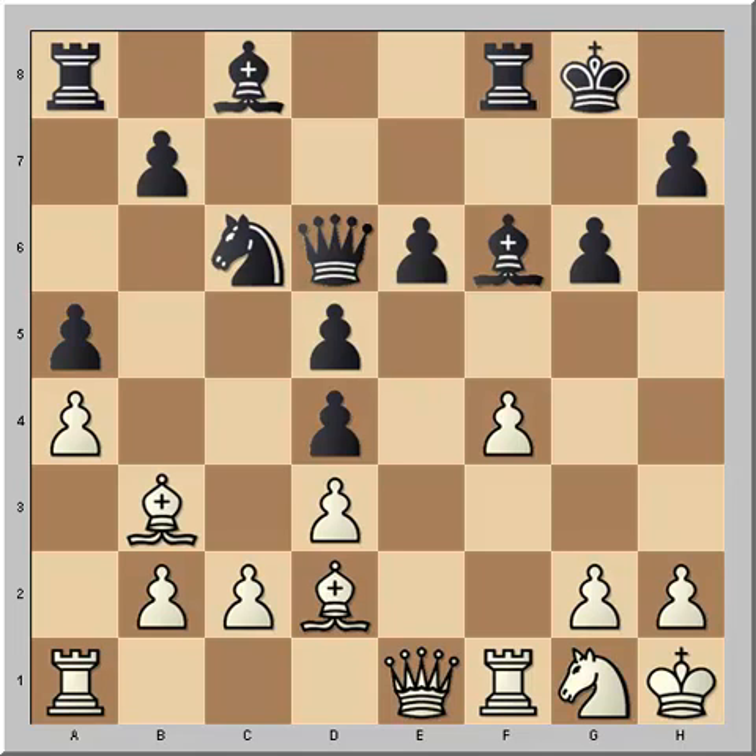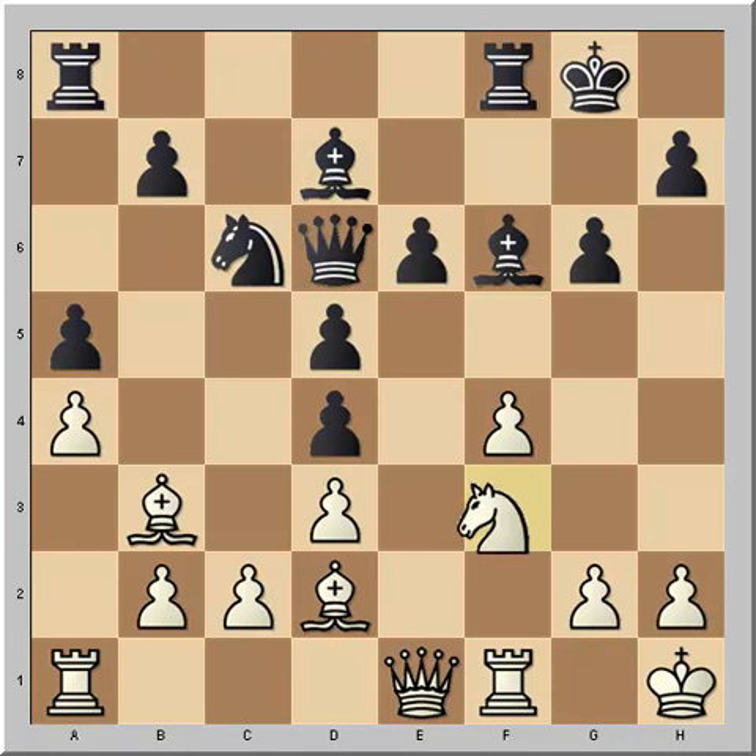After Knight back to g1, white really wants to have his knight standing on f3 — and not only because the knight will stand better there, but also because after Ng1-f3, Queen g3, Re1, the knight will have the capability to set up on e5, adding pressure against g6. White's pieces will be very well placed. After Knight g1, black played Bishop d7, and white played Knight f3. Now everything is very strong — it's quite instructive how the knight plays an instrumental role in white winning the game.